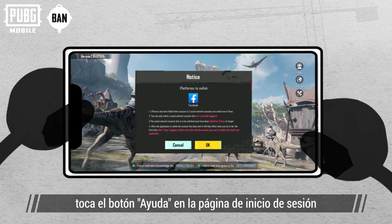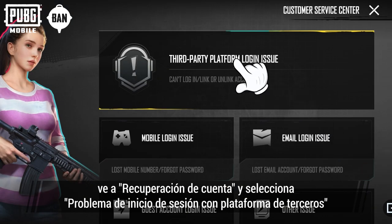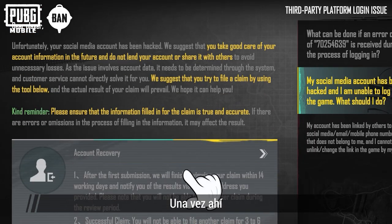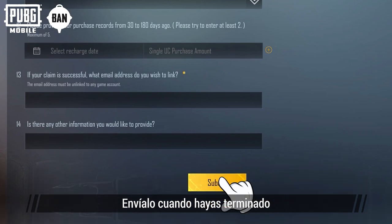If your account has been lost, you can only tap the Help button on the login page and select 'Third Party Platform Login Issue' via Account Recovery. From there, follow the instructions and fill in all the required information, then submit it once you're done.